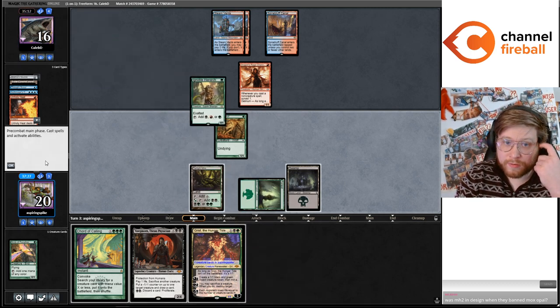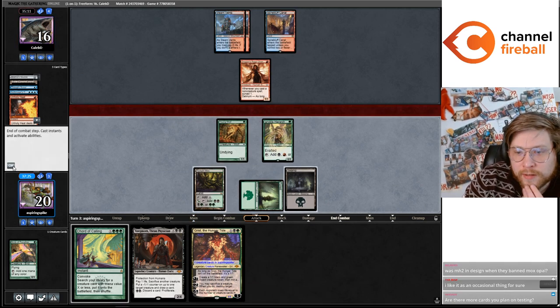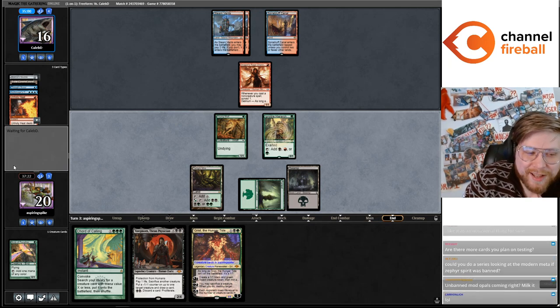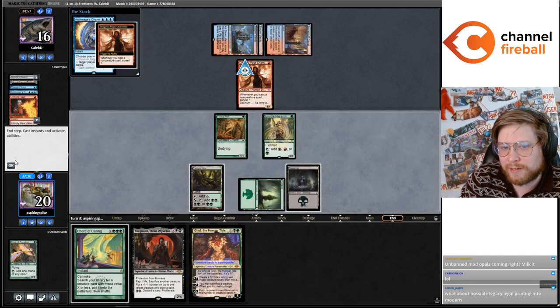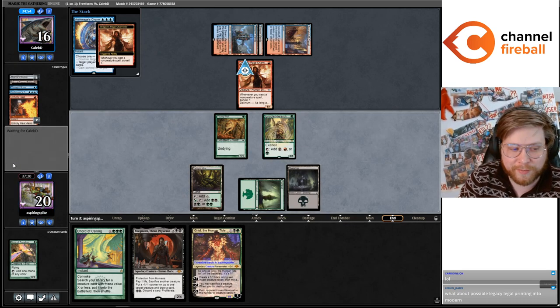I'm probably just going to go Hierarch, Chord for four, a second copy of Young Wolf. Unban Mox Opal, milk it — I feel like especially with the Artifact Lands being printed, I don't think Mox Opal is safe to unban. That's something we were talking about earlier — the theoretical Legacy cards being printed into Modern and doing a what-if on those — I am interested in that idea but don't know exactly which decks we'd want to do.